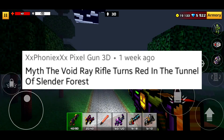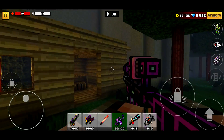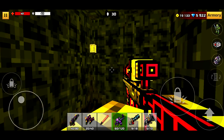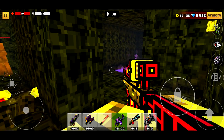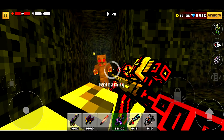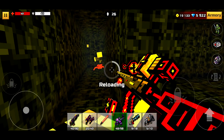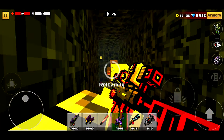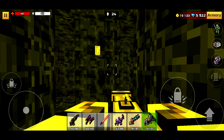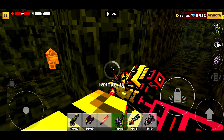This next myth is that the Void Ray Rifle is red — or a different color — in this area over here. And as you can see, it just instantly confirmed right there. This looks super cool. I'm pretty sure this tunnel changes a ton of weapons' colors, but turning it red is absolutely beautiful. Red's my favorite color, if you couldn't tell. And as you can see, it kind of changes other colors too, but the red is just where it's at.